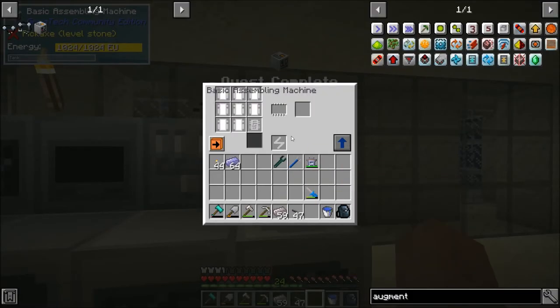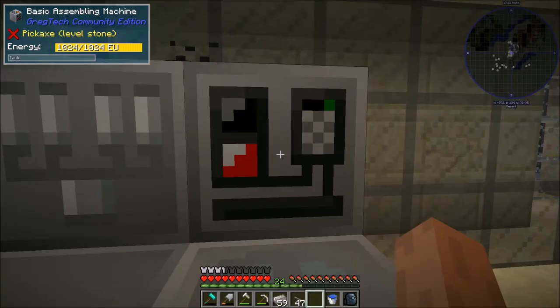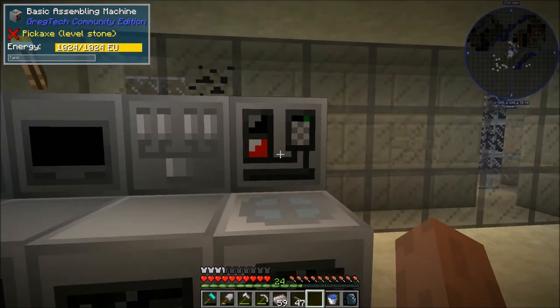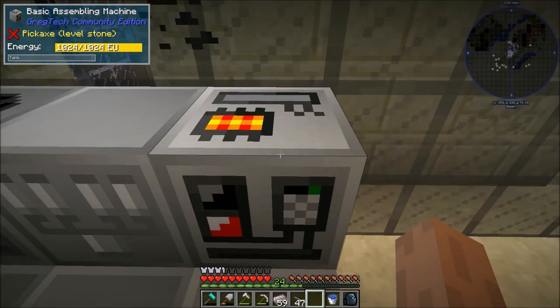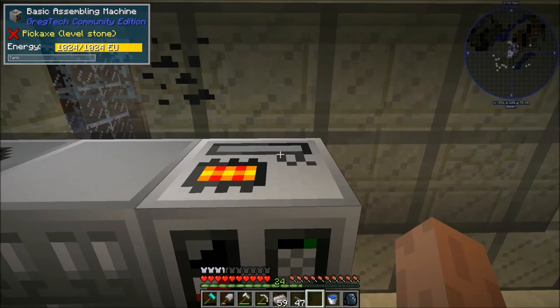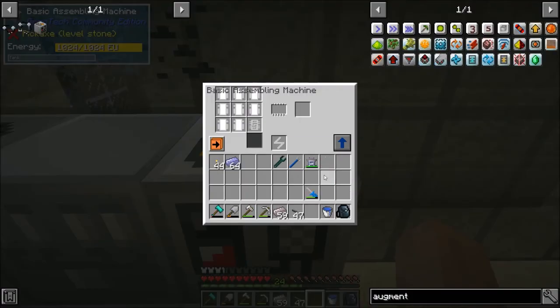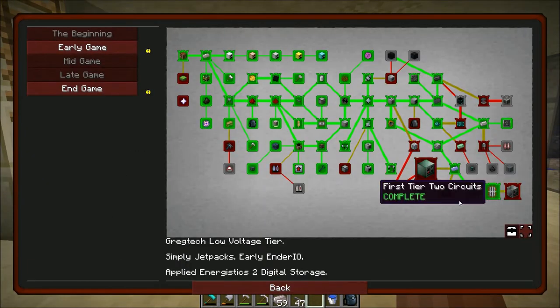This is a big moment — we have our basic assembling machine! Quest complete! Assembling machines are used all over this pack so this is a pretty big moment. They let you do more complex crafts — a lot of the more complex pieces cannot be made by hand and need to be made by an assembling machine at a certain EU per tick rate. All circuits besides primitive need to be made with this, and also a lot of the time there's a cheaper recipe using an assembling machine than using the crafting table. We will be making a lot of use of this and making a lot of them in the future. But it's exciting to have our first one — it's a pretty big deal.